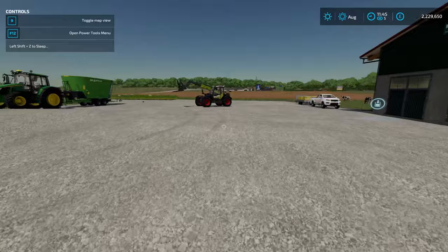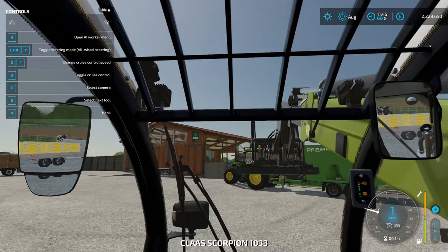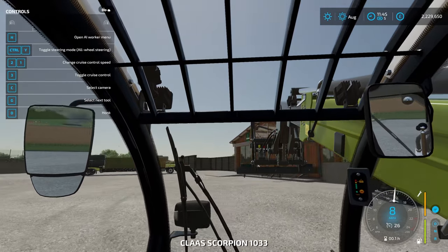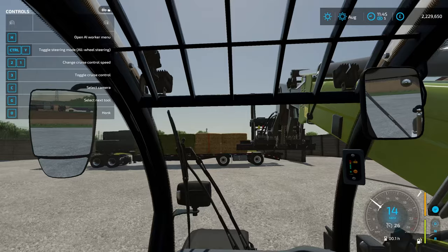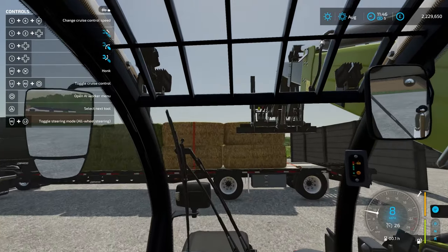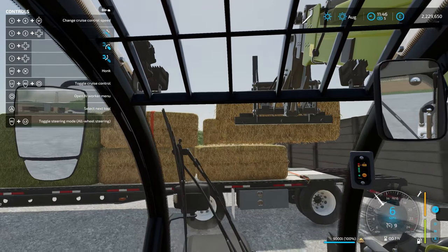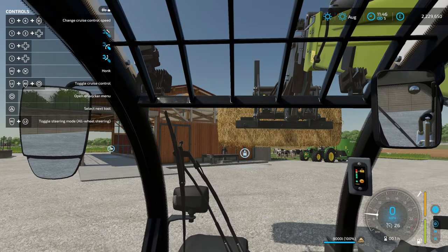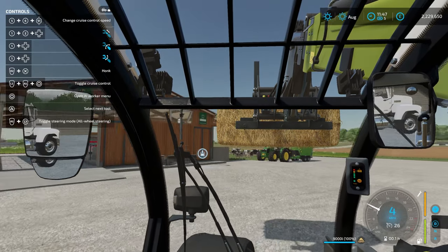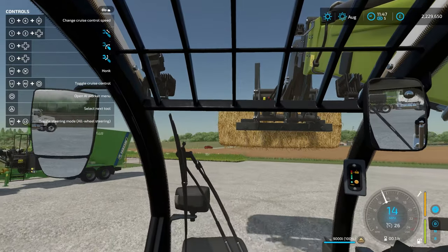The cattle will be fed in no time. Curiously, because this is a barn built by Giants, you don't actually need to supply water unlike previous years — water is already automatically plumbed in. If you opt for the smallest pasture which is just a fence, then yes, you have to keep that in your considerations. But for right now, we're all looking good.